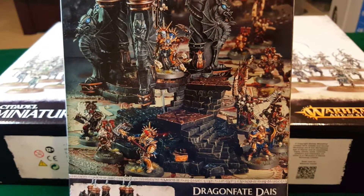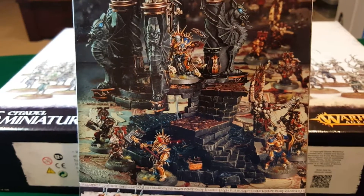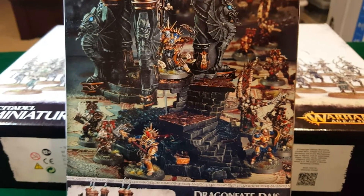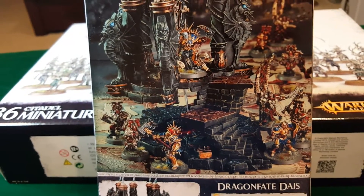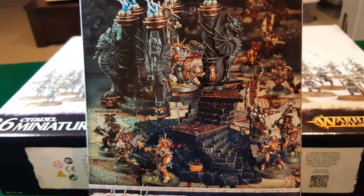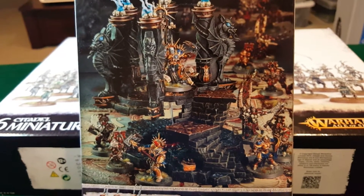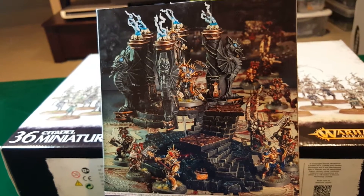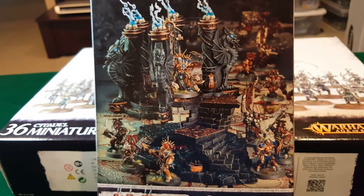Beseech the Gods: if a priest from your army is standing on the upper platform of the Dragon Fate Dais in your hero phase, he can pray. You roll and look on the chart. On a one, the priest draws the attention of a rival god and is cursed — you must subtract one from all hit rolls for the priest for the rest of the battle, and they cannot pray again during this battle. On a two to three, the priest is ignored, nothing happens. On a four to five, the priest or a friendly unit within 12 inches is blessed, adding one to all hit rolls for the rest of the battle — a unit can only be blessed once per battle. On a six, the priest and one friendly unit within 12 inches are both blessed with plus one to hit for the rest of the battle.